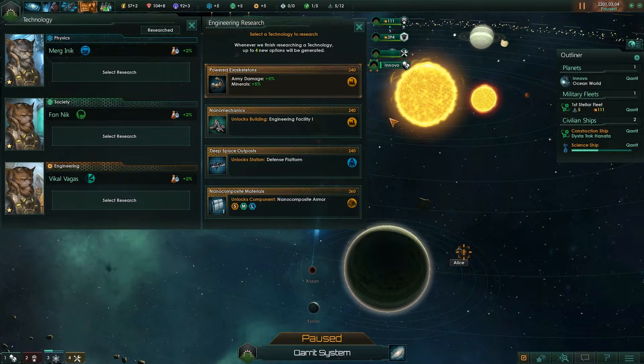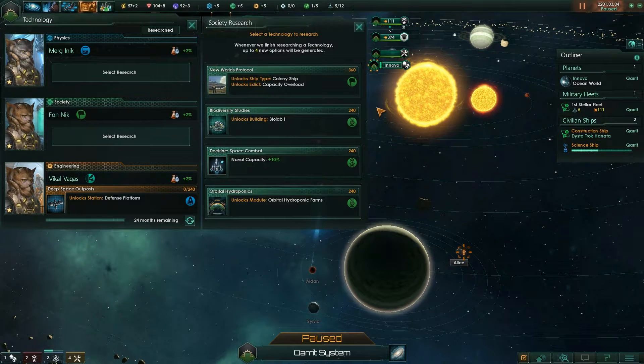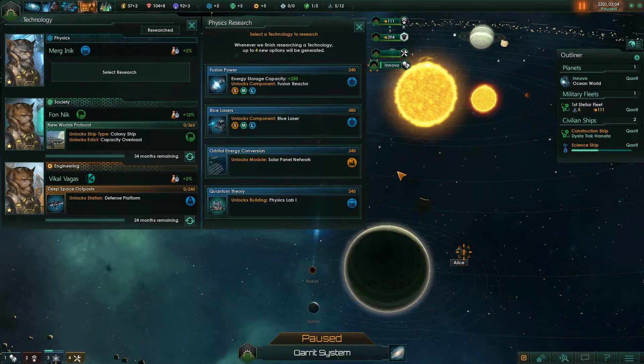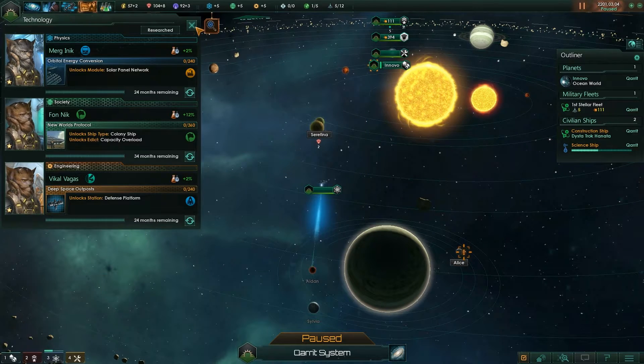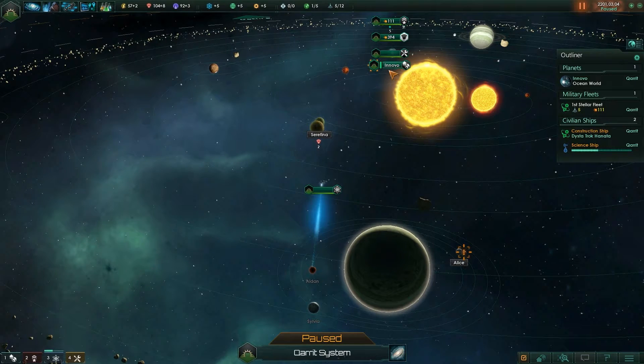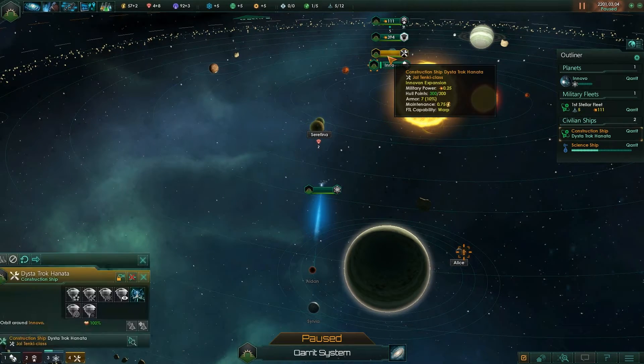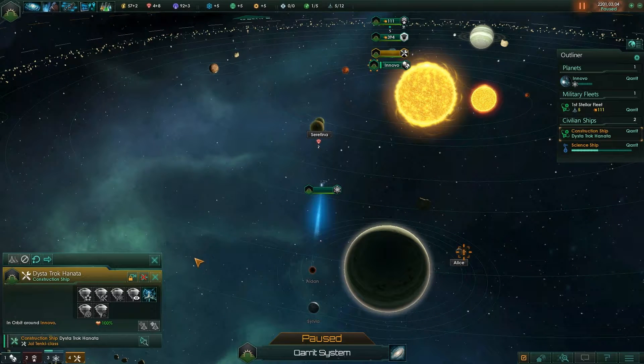Engineering research — I forgot how to do all that. Let's do defense platform, colony ship, and solar panel network. I'll do that when I have a higher skill level for my people. Let's build another science ship, and eventually I'm going to build a mining ship on Seraphina.